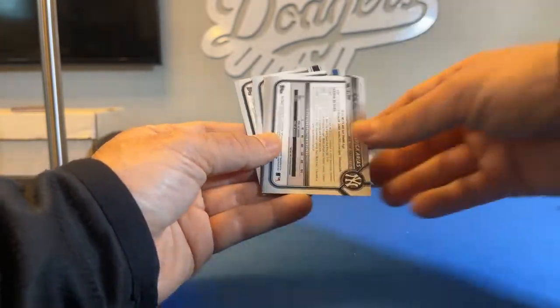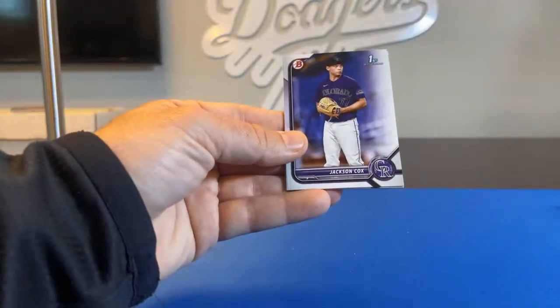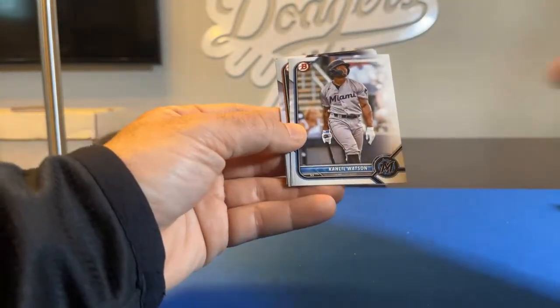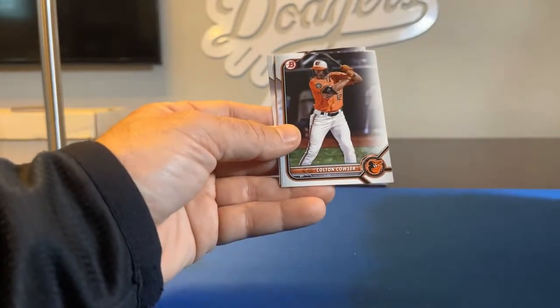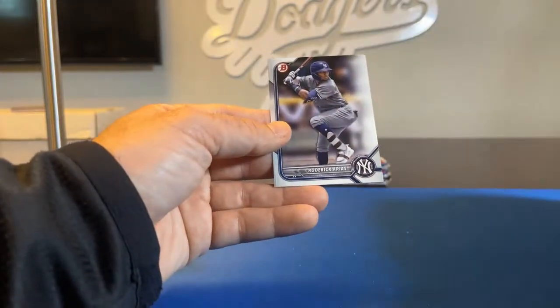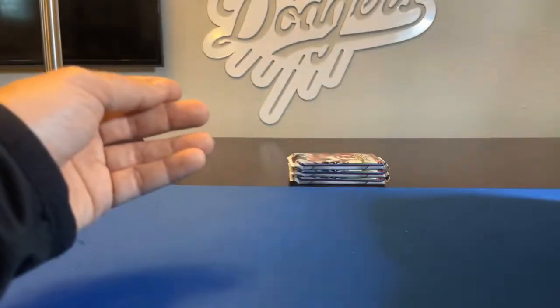Back to paper. Jackson Cox, First Bowman. Khalil Watson for the Marlins — nice one there. Colton Couser. Chase DeLauter, First Bowman. And a Roderick Arias.